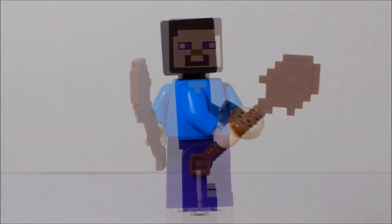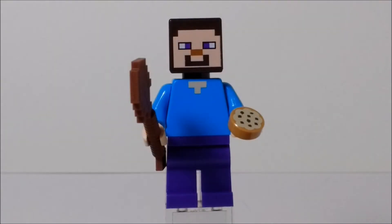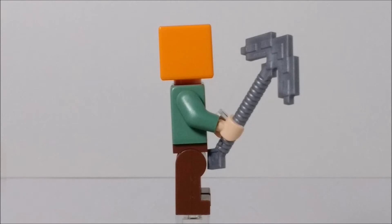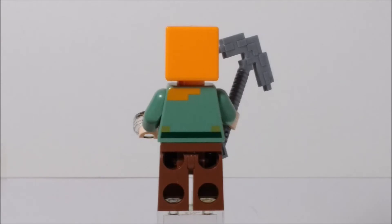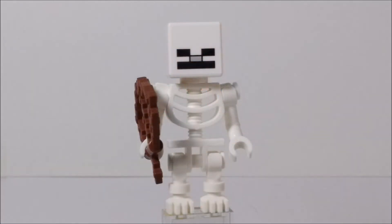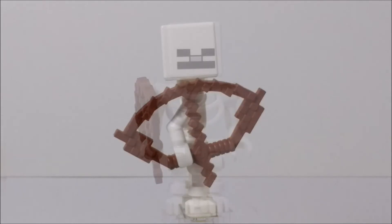Here's Steve — there's nothing new about him; he doesn't even have any new accessories. We've gotten the wooden shovel and cookie before, so nothing special about Steve. Same old Alex too, nothing really new with the figure. She has an iron pickaxe — I wish that was a stone pickaxe instead. The only interesting accessory she has is a printed seed piece, which I'm not the biggest fan of — they should have done different shades of green. Skeleton is the same skeleton we've been getting pretty much since 2014. Maybe someday they'll include an enchanted bow.